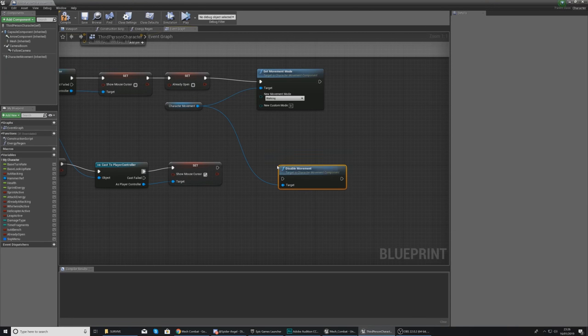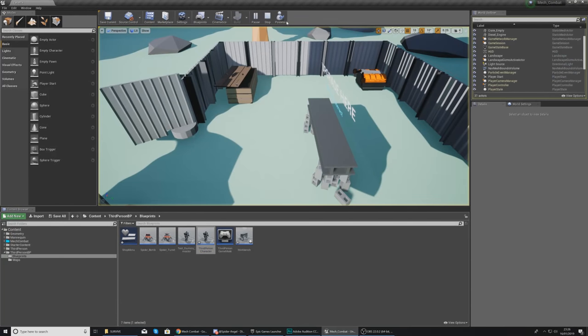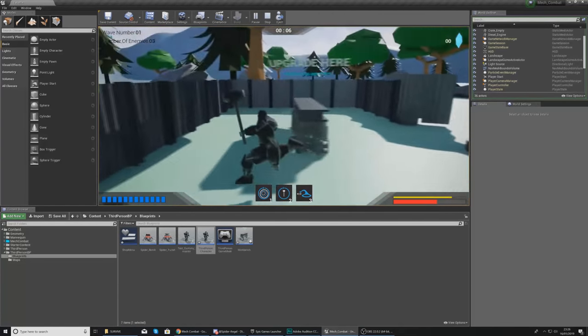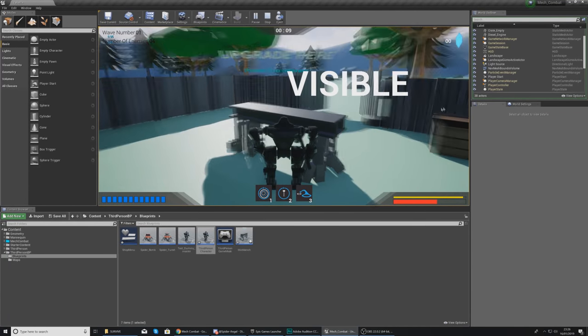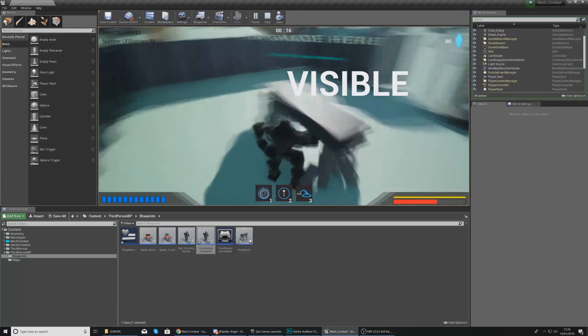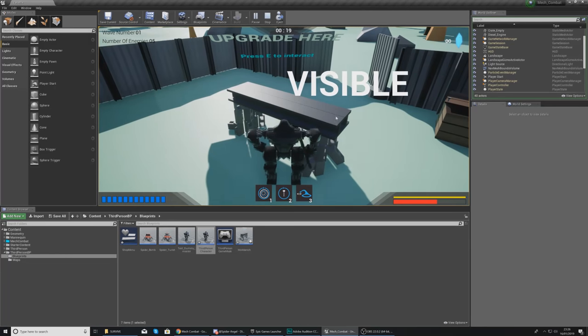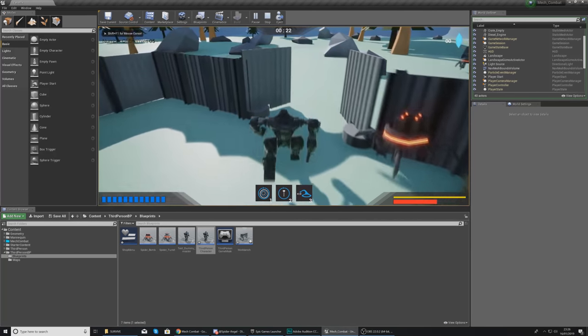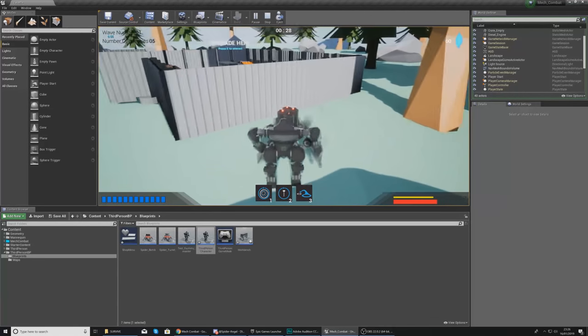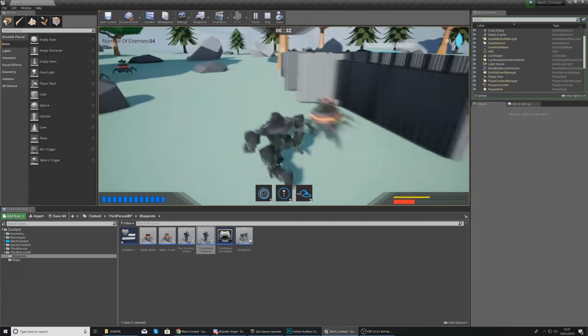Cast to the Player Controller and set 'Show Mouse Cursor' to true, adding the cursor to the screen so the player can interact with the menu. Then get the Character Movement component again and this time disable movement — the player should not be able to move their character while the shop is open. Compile and play to test: pressing E near the bench shows the shop and cursor, pressing E again hides it and restores movement.